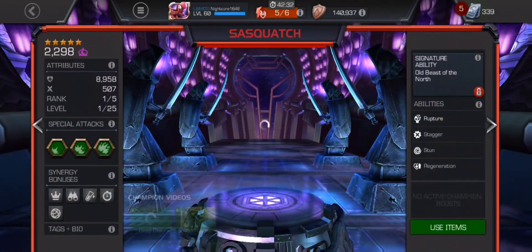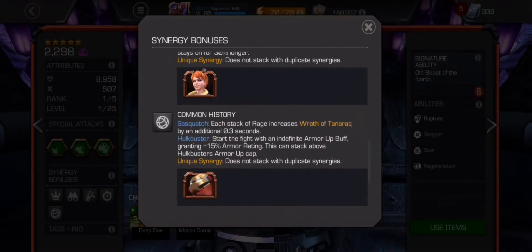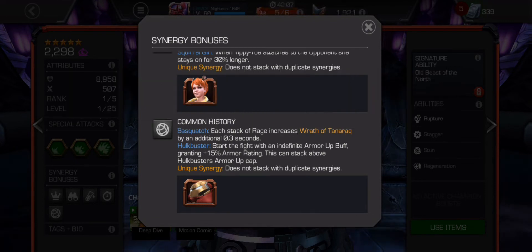The Sasquatch synergy is the one I was talking about: at the start of the fight you gain an additional indefinite armor up buff granting 15% armor rating, so you immediately start with 2 armor up buffs. If you trigger the signature ability you'll have 4 armor ups, and bleed and poison are reduced to 100% potency — meaning you won't take damage from them. Really nice and niche, but I'll try to showcase it.